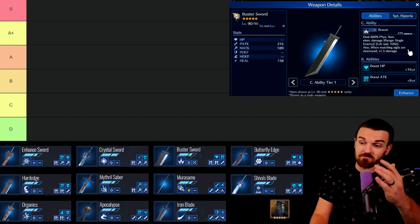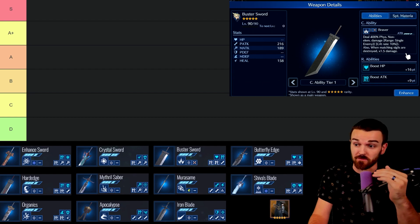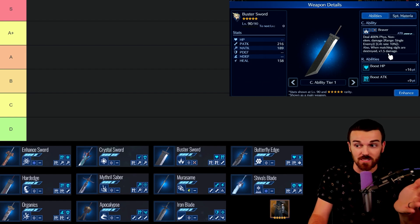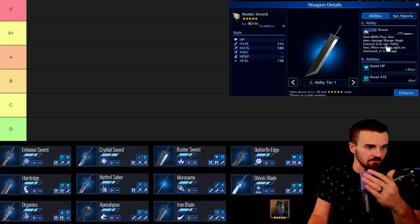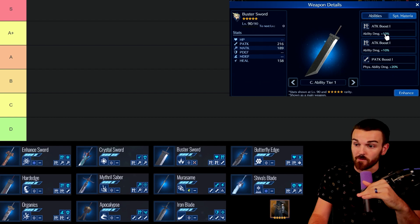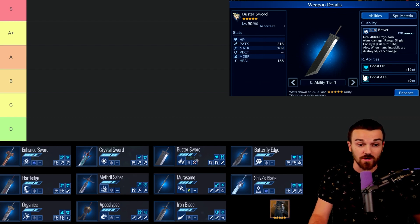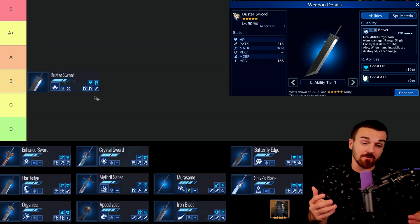We're going to start with the first weapon we get in the game: the Buster Sword. It's a very solid beginner weapon — we get it for free and can build it up. The ability Braver costs 4 ATB and does 400 physical non-elemental damage, with an additional 1.5x damage multiplier when it breaks the X Sigil. Good balance with attack boost materia. For me, I'm putting the Buster Sword into B tier. It's a great beginner weapon, perfectly fine, but nothing special.